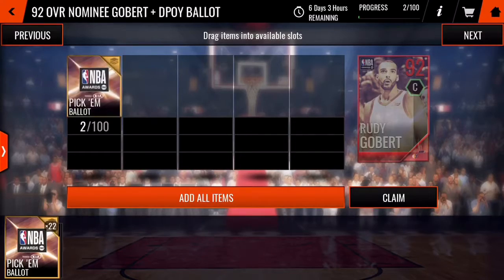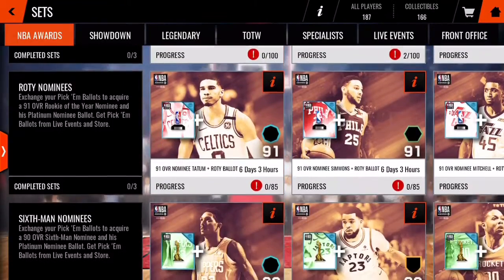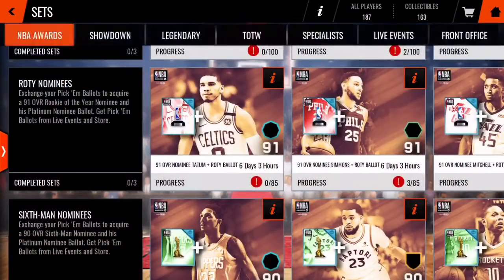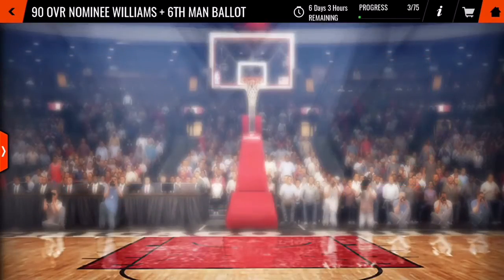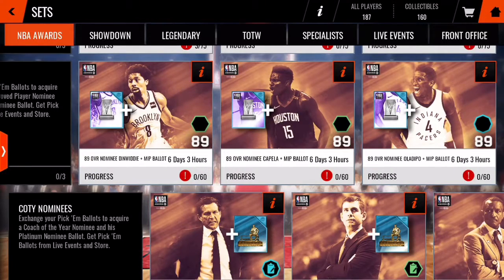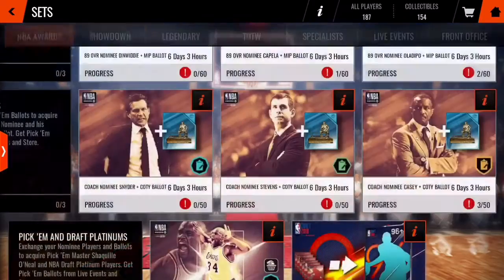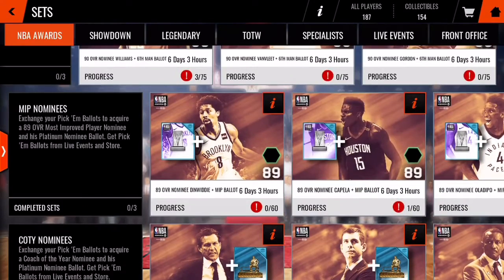For the Defensive Player of the Year, it's Gobert or Davis — I'm not sure, 50/50. Gobert is 60%. For the Rookie of the Year, it's Ben Simmons at 90%. For Sixth Man, it's Lou Williams at around 80-90%. For Most Improved Player, I'm not sure — Capella 20%, Oladipo 70%, around 37%. Casey will definitely be Coach of the Year.